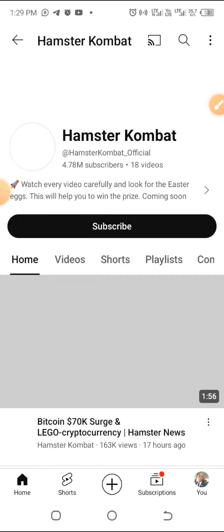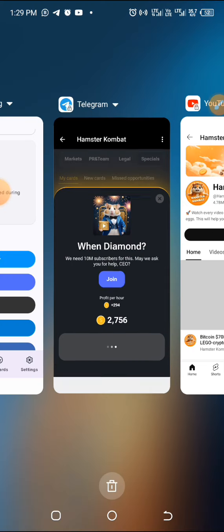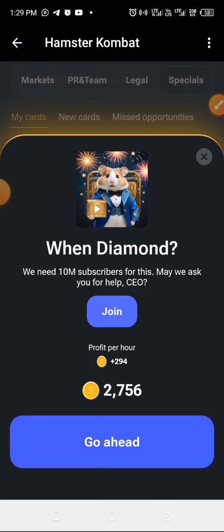It's redirecting me to YouTube, so just minimize and return back to Hamster Combat, then click Go Ahead again.